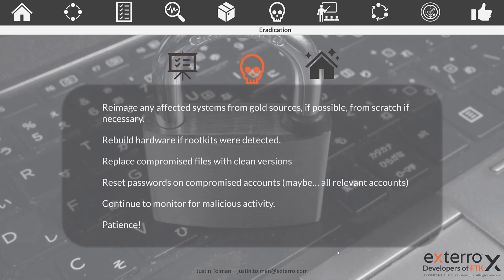What activities should be in our eradication plan? Once we've isolated the machines or resources, we may need to re-image them. If you have gold sources, this will be the quickest way; if not, you may have to build from scratch. Also realize you need to know about the type of malicious code or vectors being used, because if it's something like a rootkit, you may have to rebuild or replace the hardware entirely. You should also reset all passwords — the playbook specifies compromised accounts, but consider expanding that to all relevant accounts for anyone with system access.